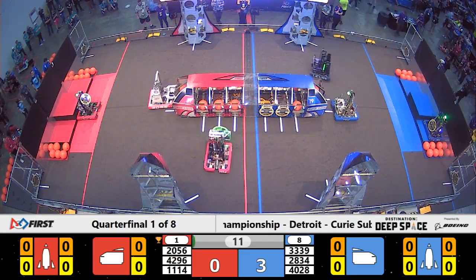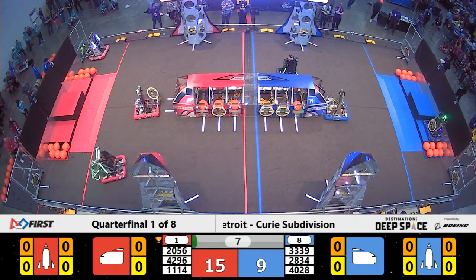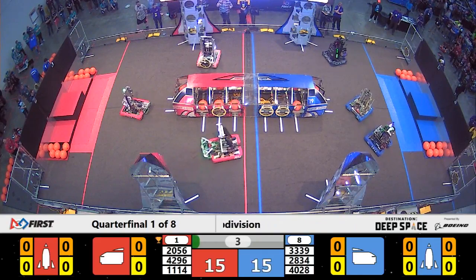Symbotics out of the gate, headed over to place a hatch panel on the side of the ship for Red Alliance. Over on Blue Beak Squad, trying to do the same — and they've got it as well.